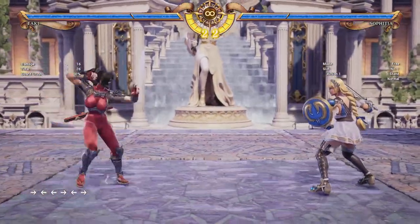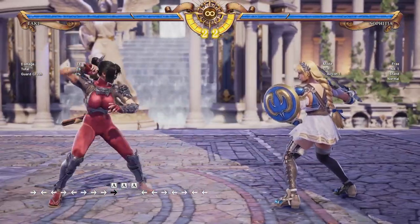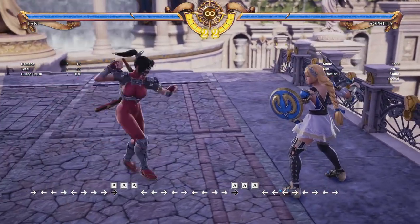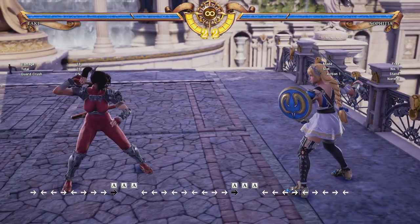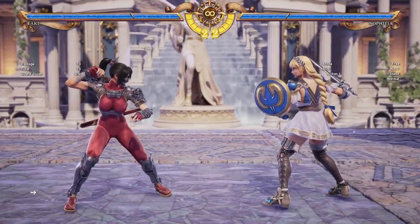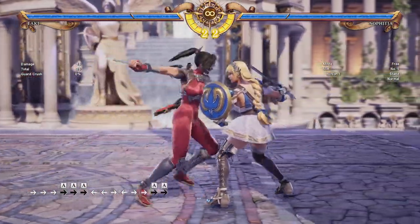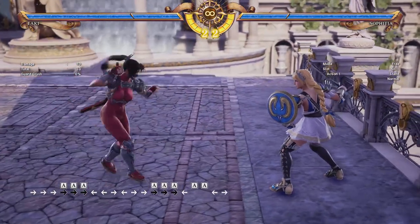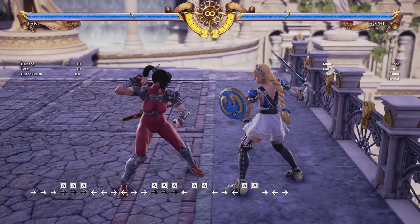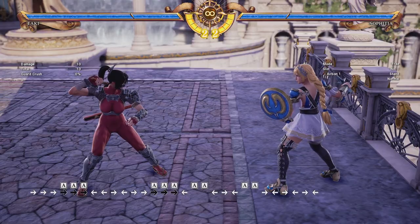One more good option for getting in is 6-6AA. It's a high attack, so the opponent could duck under it, however it will catch sidesteps. Both the first and second hit can be cancelled into her stance if you hold back. So if I do 6-6A and then hold back, I go into her stance. If I do two attacks, I can still hold back and go into her stance, and she steps back a little bit there. So you can actually whiff punish the opponent in certain situations — bait out a fast attack from them and then punish accordingly.